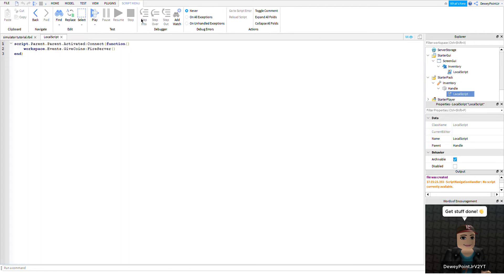We can delete this line and change it to: if game.Players.LocalPlayer — wait, actually — if game.Players.LocalPlayer.leaderStats.Inventory.Value equals equals game.Players.LocalPlayer.leaderStats.